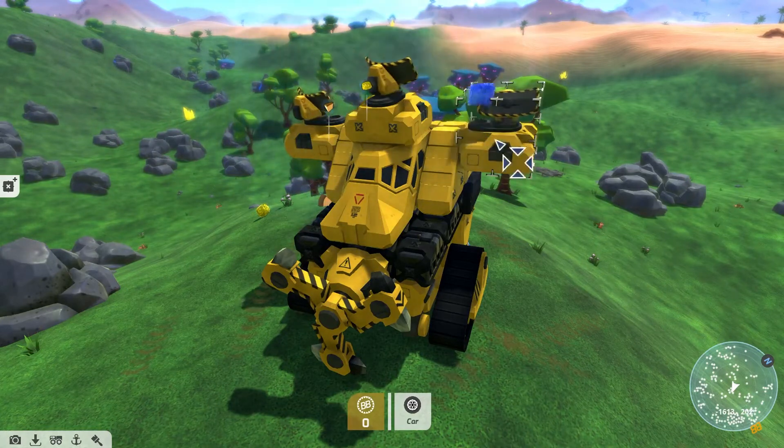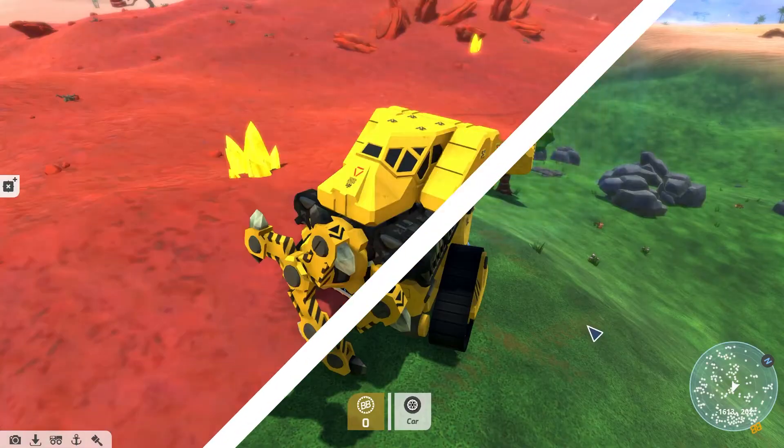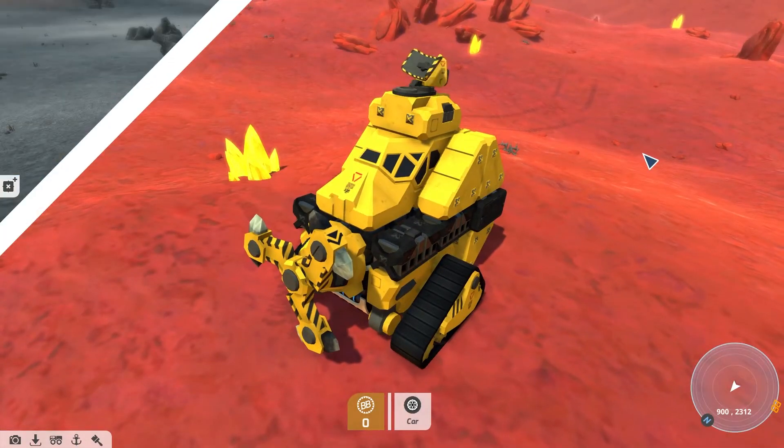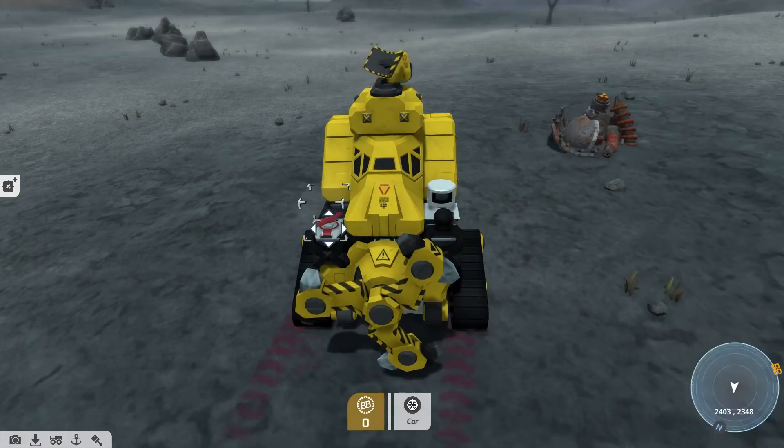Top tip: you can place multiple resource radars on your tech to track multiple resources. However, having too many active at once can cause your minimap to become a bit cluttered. Another top tip is that the resource radar also acts as a normal radar.